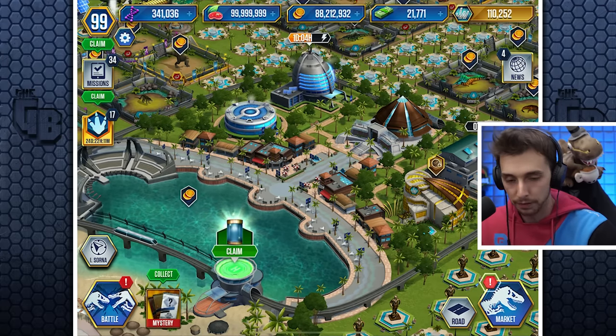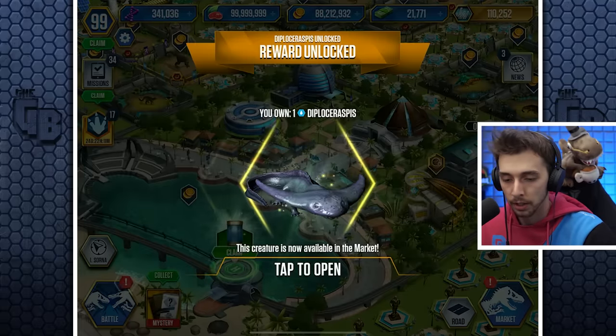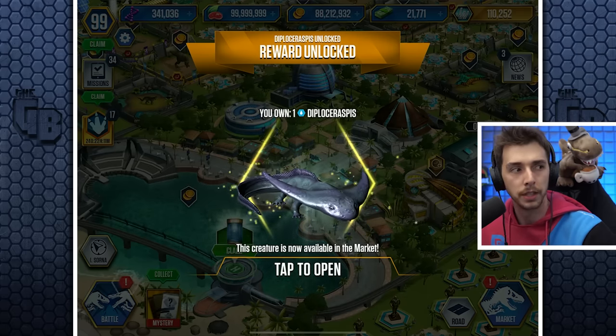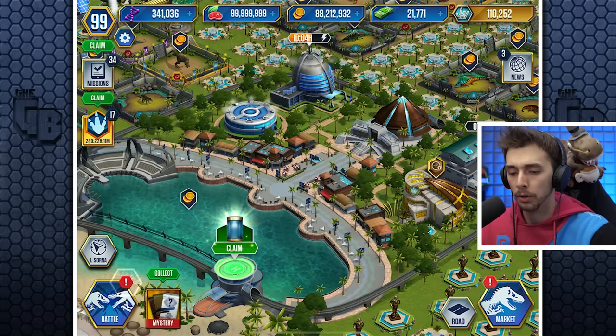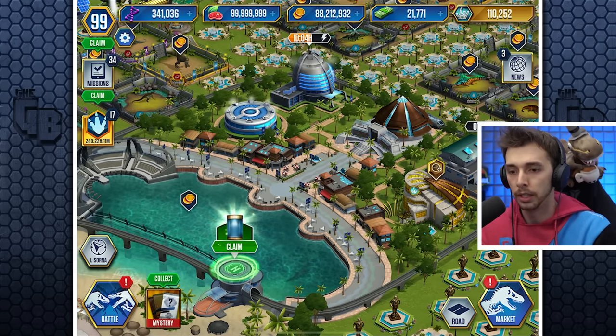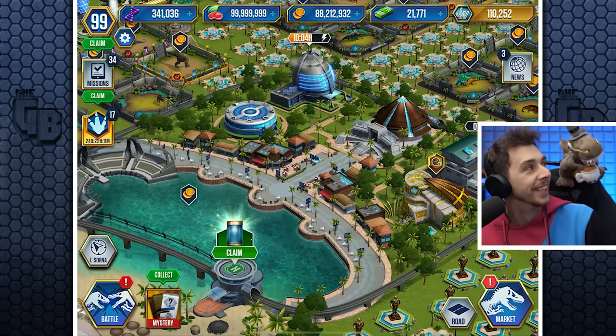Before we buy all of those, let's go in and hatch the new creature. Actually, first let's see if there's anything new. 'Unlock your Diplosaraspis' — oh wait, did we have to do something in particular? Maybe there was a glitch where you didn't actually unlock it. I don't know, but there it is!